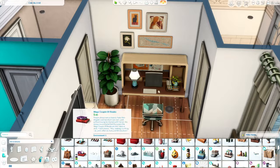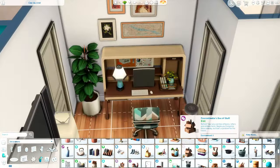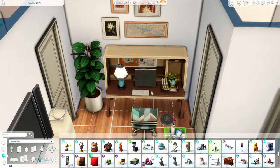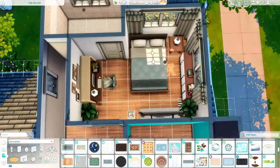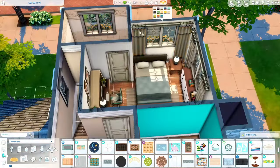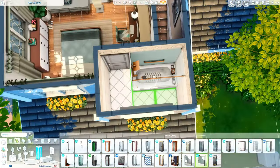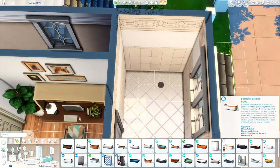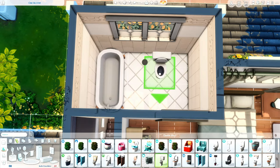I put some shoes and decorations around to make the room look lived in. I put a computer desk in and really wanted to put a decoration on top of it, but I couldn't find anything that really looked like it belonged there, so I just gave up on that idea. And now we are in the master bathroom.